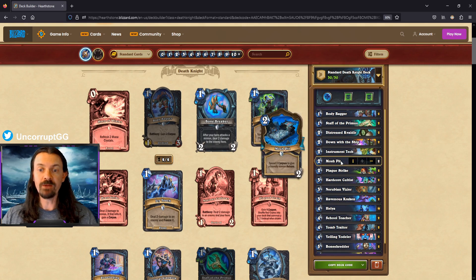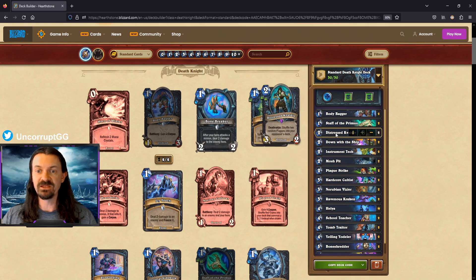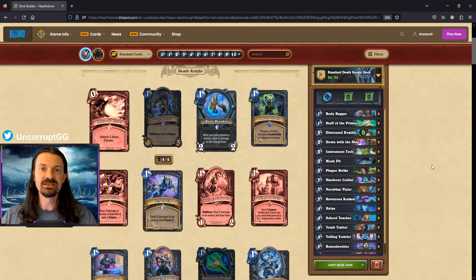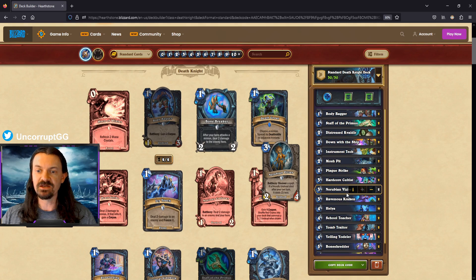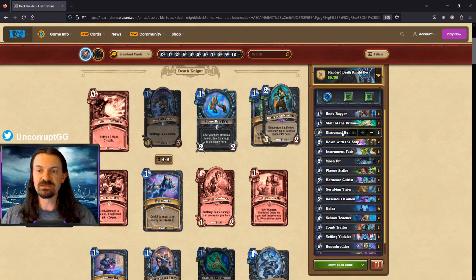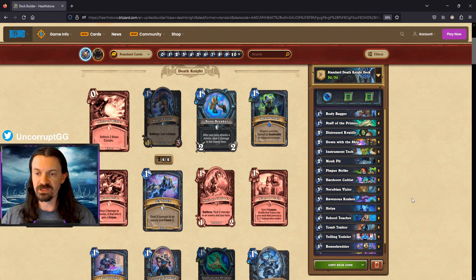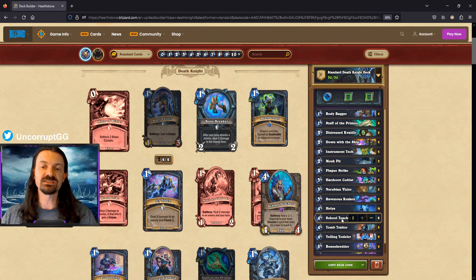Two copies of Mosh Pit to give minions reborn, focusing on deathrattle minions that put plagues into the opponent's deck. Plague Strike and Hardcore Cultist for removal to fight for the board, since we need to survive long enough for the opponent to draw enough plagues to die. Nerubian Vizier for powerful discovers — with all the undead in this list, we can discover things like Death Growl or Unholy Frenzy for extra mileage out of our deathrattles. Ravenous Kraken to get extra deathrattles, targeting Distressed Cavaldir to trigger its deathrattle and then resummon another Cavaldir through Kraken's death.